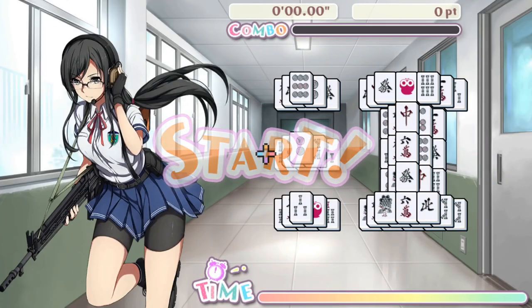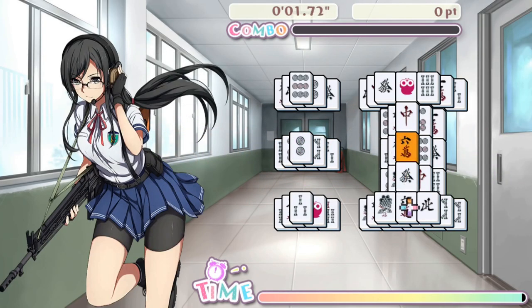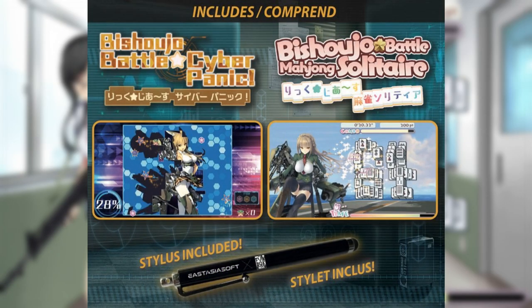Before we get into what this double pack contains, let me give you some information regarding the physical release. Full disclaimer: I was sent a physical copy of the game for free for review, ahead of its official release on April 15th, 2022. I have the Nintendo Switch version, but it'll also be available on PS4, and of course you can play it on PS5 via backwards compatibility. I won't show you the actual physical edition this time, purely because it's basically just like any other Switch release. However, each Nintendo Switch copy does come with a branded stylus for use with the Switch's touchscreen, which I appreciate.